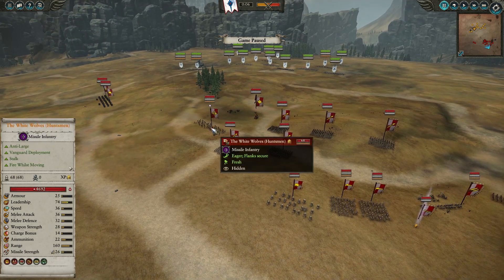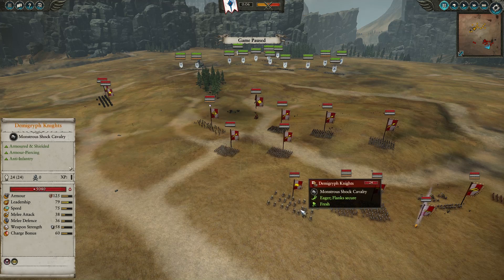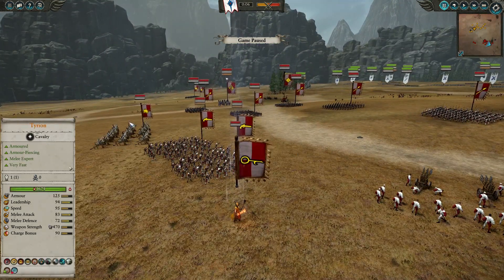We have a Huntsman regiment of renown, the White Wolves, two empire knights, and a unit of demigryph knights. Regular halberdiers, which are fine — I usually prefer the halberd against high elves, but against dark elves these guys are really good.